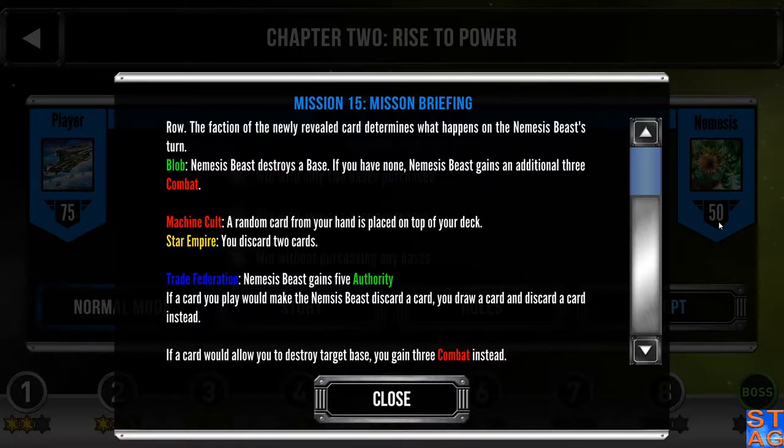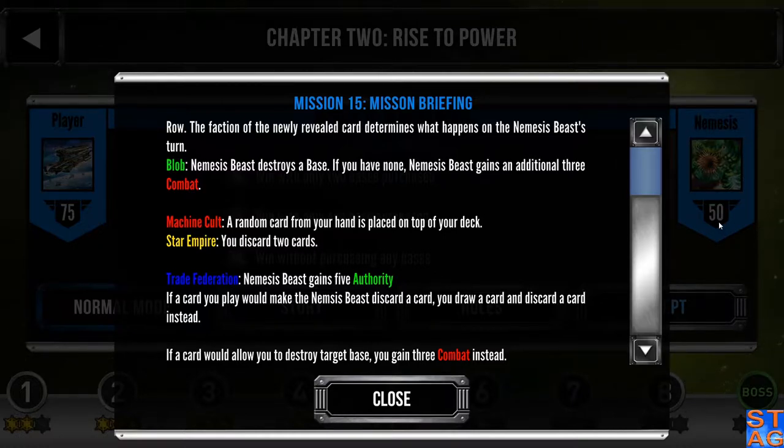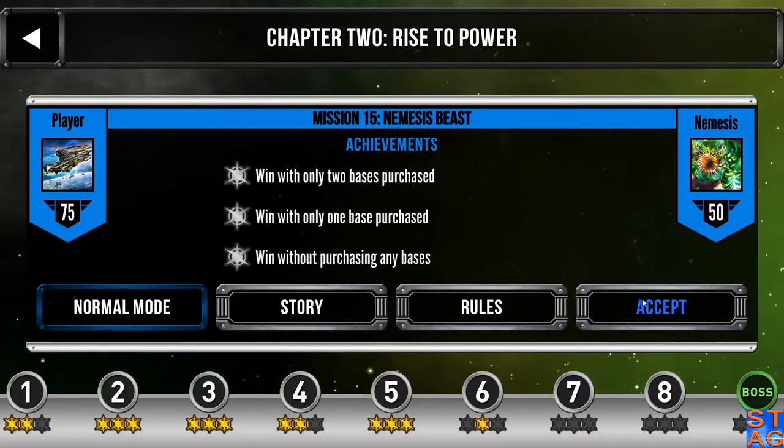Now if I go heavy on Star Empire cards, which is kind of my standard when I play this game, I instead draw a card and discard a card. So let's say I play an Imperial Fighter — I have a scout in my hand that I don't want to play this turn, I discard it and pull something out. Anything that allows me to destroy a target base, like a blob destroyer or the missile mech, I just get three combat instead, since the beast does not have a deck.